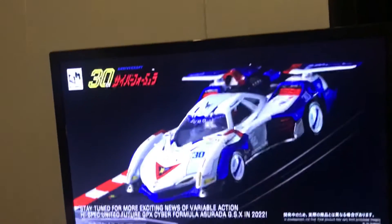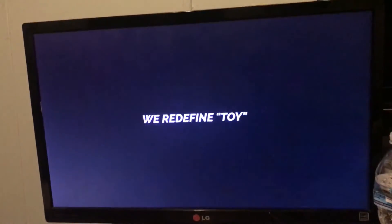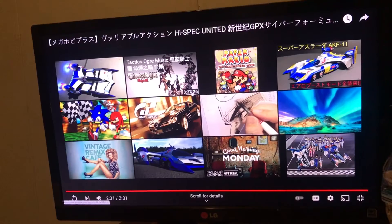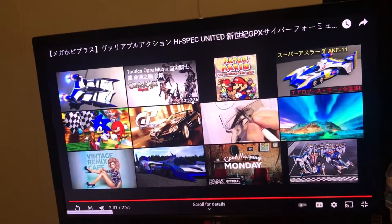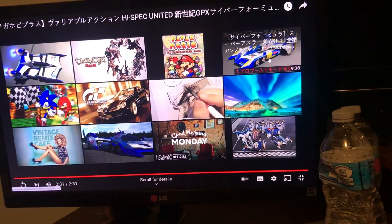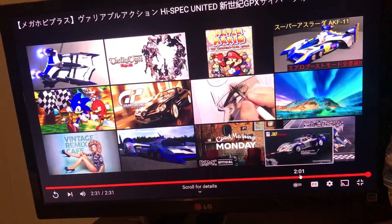Stay tuned for more exciting news of Variable Action High Spec. You can now get your GPX Cyber Formula Asurata GSX. It looks great! We define toy — hell yeah, Mega House! You know where I'm gonna get it. It's expensive, even like a 1/144 Gundam model is up there in the hundreds. I wanted to get the Sugimori of Cydonia and that was like three hundred. The super... actually it's not called AKF, it's called Double One. I'm sorry. Maybe more later.